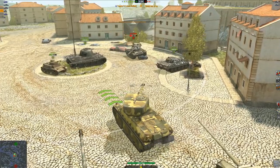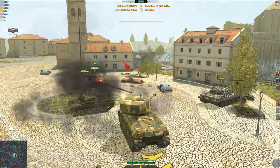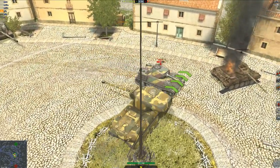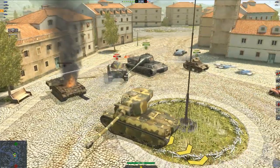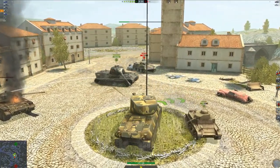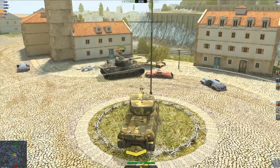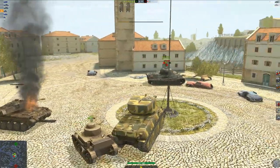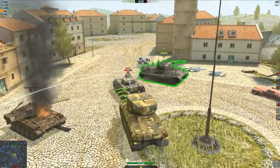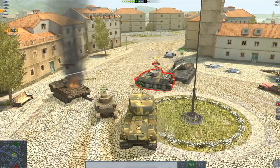Being an attacker, defender, or capper, this game can become very successful. What role do you favor? Let me know in the comments below. Each role has its pros and cons — as a capper you can run away and hide behind guards, as an attacker you can ram or plan strategies, or as a guard you can protect your teammates.